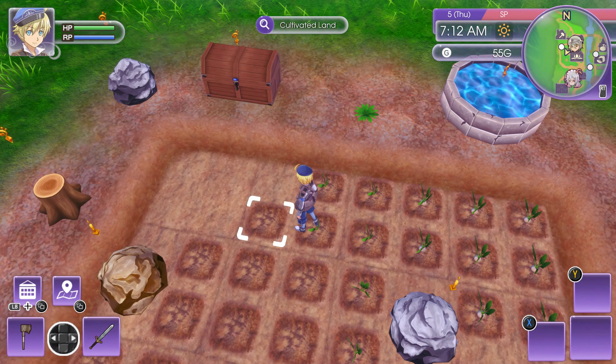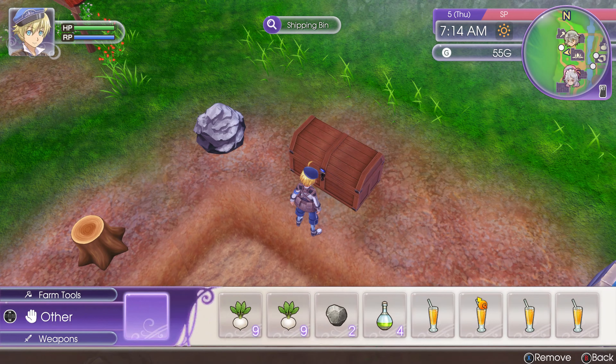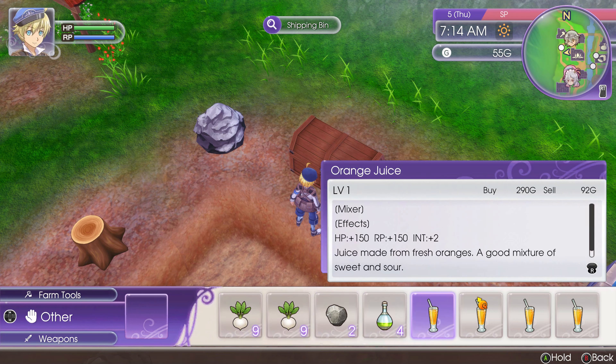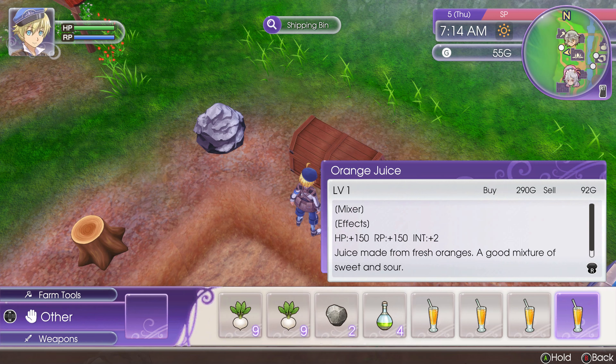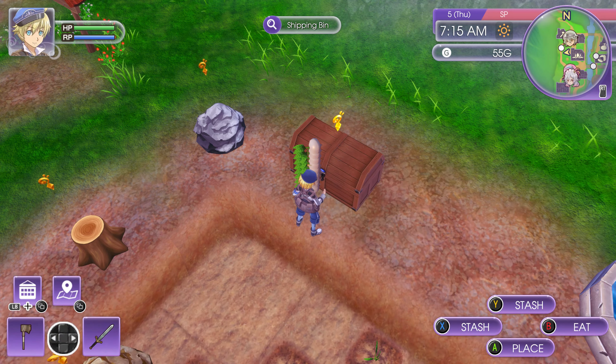That gives me a little bit more. I was thinking about selling this orange juice because I don't really need it — it's only going to sell for 92g. I mean it does give me 150 HP and RP healing, so maybe it's useful. I guess I could keep it, but it's kind of worthless to carry on me, so let's just put the turnips in here.